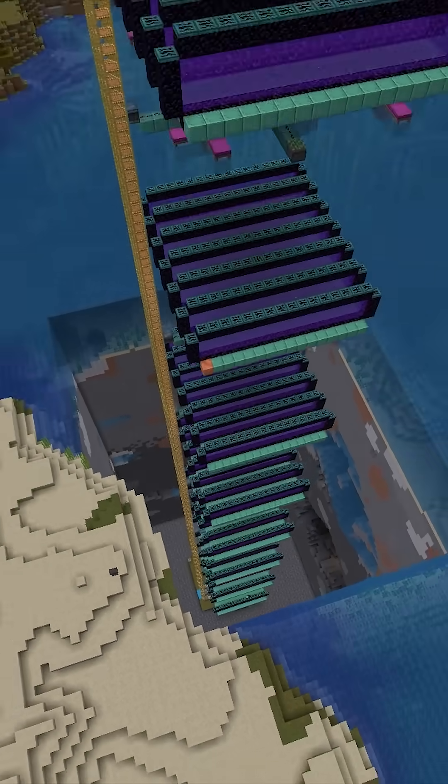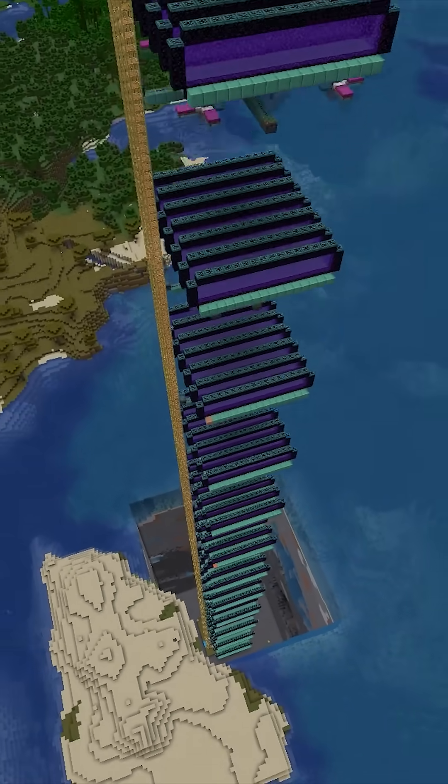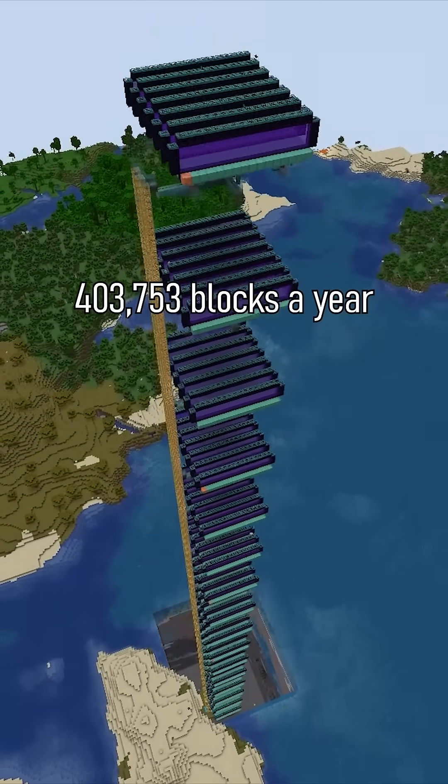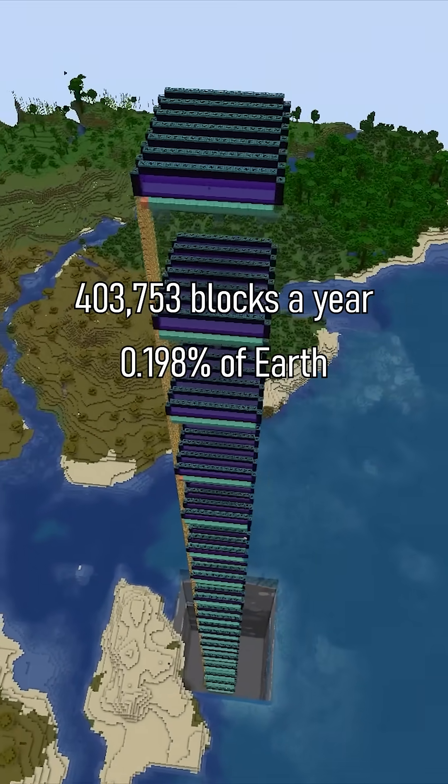If we increase the size of the farm going from bedrock all the way up to build limit, we can fit about 16 of these layers, and that will increase the output to about 404,000 blocks a year, almost 0.2% of Earth's production.